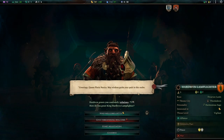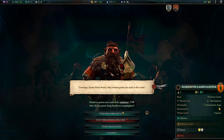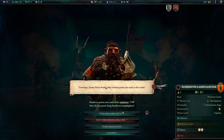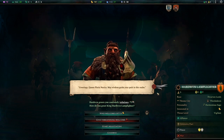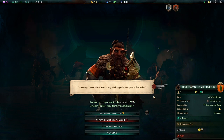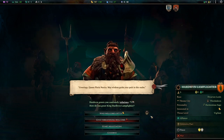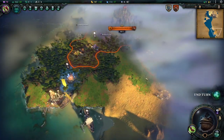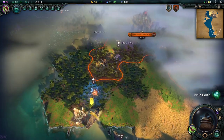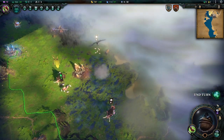We'll end our turn. We found another empire — pretty funny because these are the people I created for the last match I was playing, so it's nice to meet them again down the road. I'm not going to do anything with them. At least we know exactly where they are — they're far away, so not much of an issue at the moment.